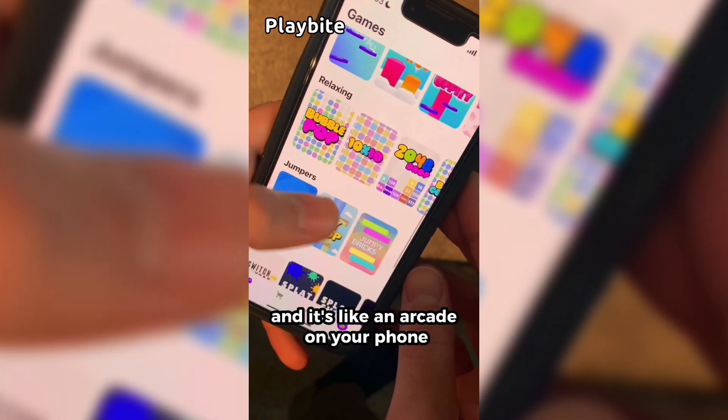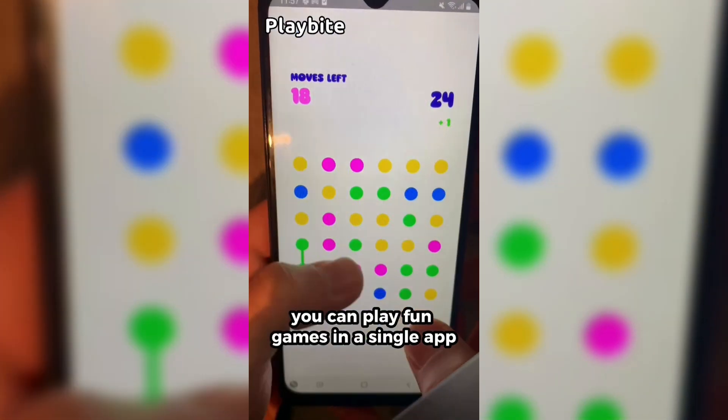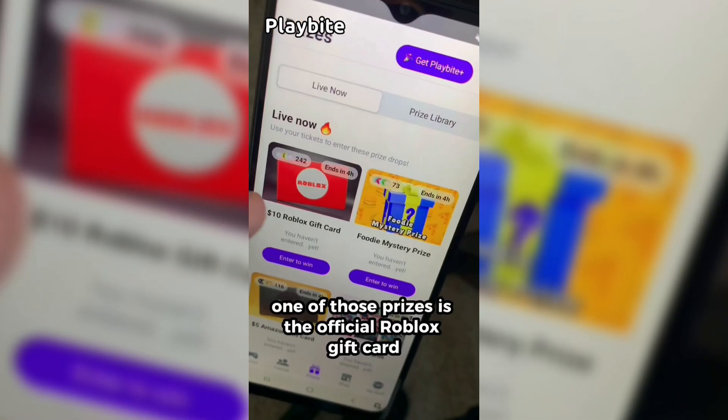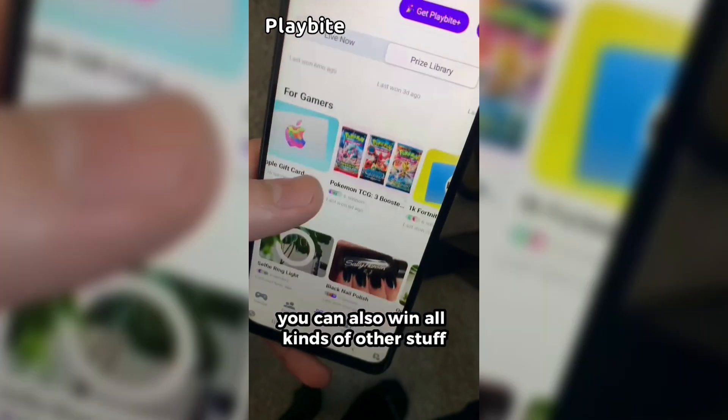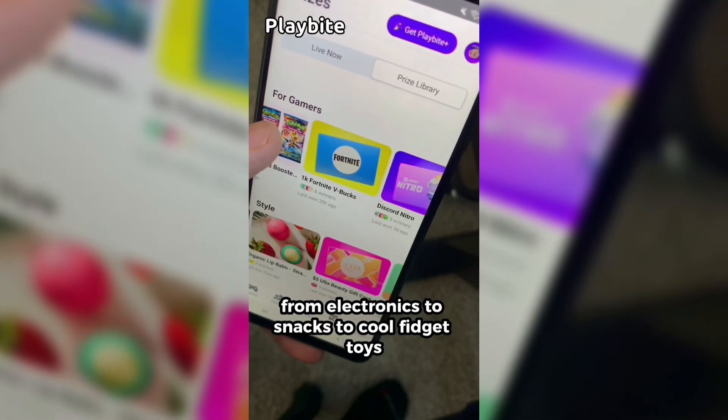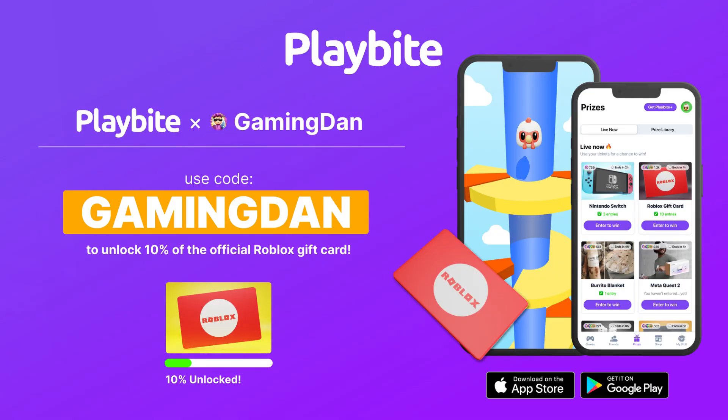But if you are ever in need of Roblox, go ahead and download this app called Playbyte. It's like an arcade on your phone — you can play fun games in a single hour and win prizes for playing these games. One of those prizes is the official Roblox gift card. You can also win all kinds of other stuff, from electronics to snacks to cool fidget toys. Go and download Playbyte today, linked down below, and use code GAMINGDAN. By doing so, you'll be 10% of the way there to earning your first $10 Roblox gift card.